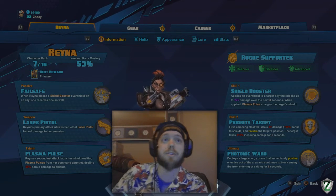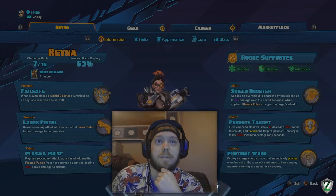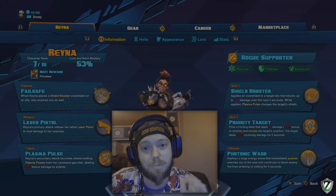Her talent is Plasma Pulse. Reyna's secondary attack launches a shield-melting plasma pulse from her command gauntlet, dealing 50% bonus damage to shields. That 50% bonus damage to shields is really important.